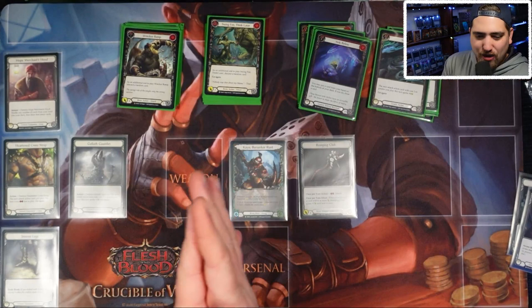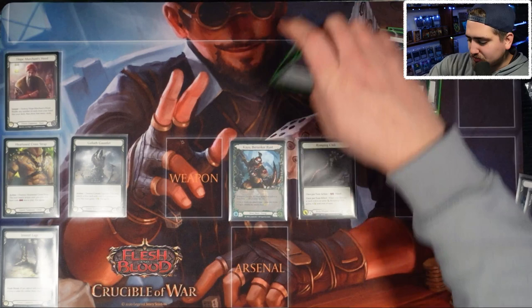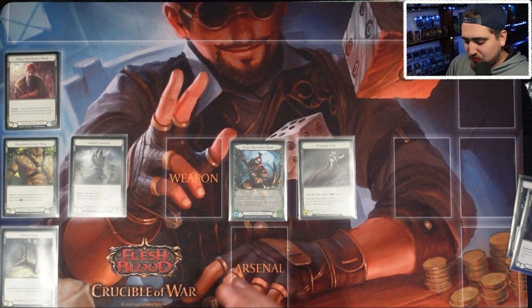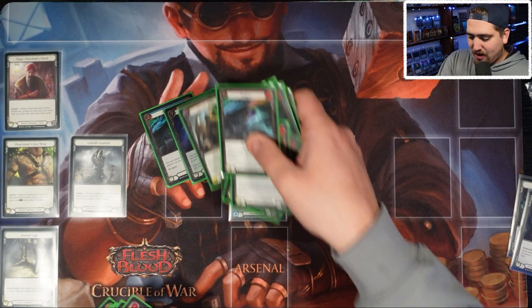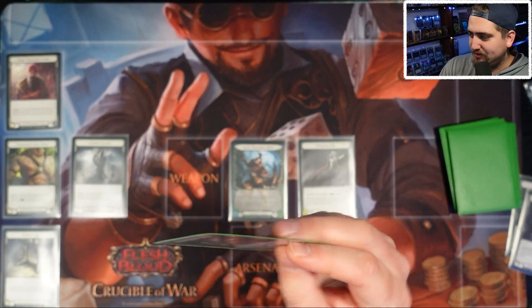Let's talk about basic turn structure. At the beginning of the game you draw four cards. On the first turn, the defensive player also draws back to four cards at the end of the turn. But for the rest of the game, if you use cards to block with on defense, you start your turn with fewer cards. So let's pretend I had a blue Slogism, a Sink Below, a Wrecker Romp, and a yellow Slogism in my hand, and my opponent attacks me for six.